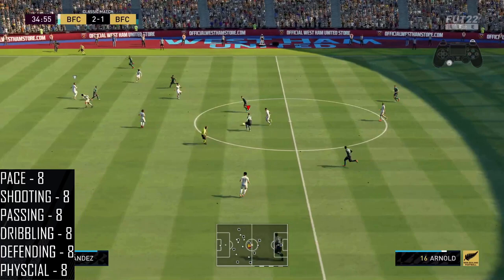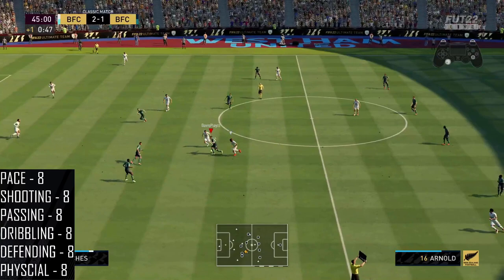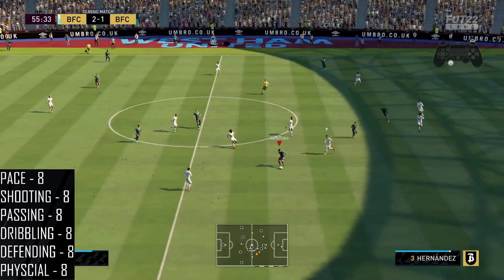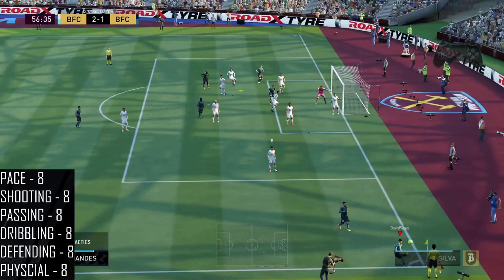Jumping into the gameplay with Arnold: we played him as a left CDM in a 4-3-2-2, pairing him with Bruno Fernandez. Bruno was more attacking while Arnold stayed back defensively. In the clips you'll see some passing and some really nice tackles he pulled off. In the bottom left I've rated every stat as it felt in-game - this is all with the catalyst applied.